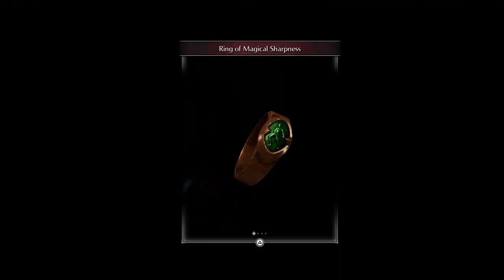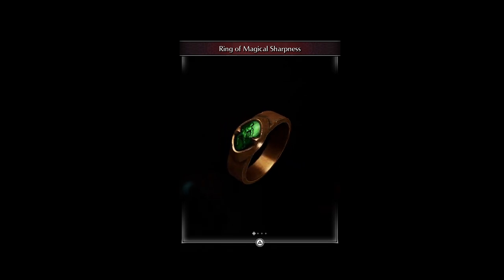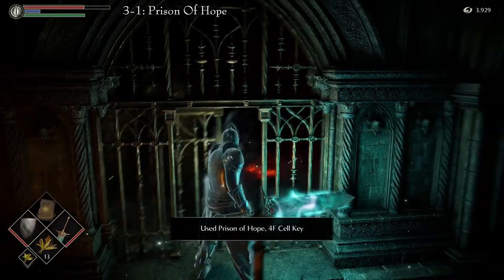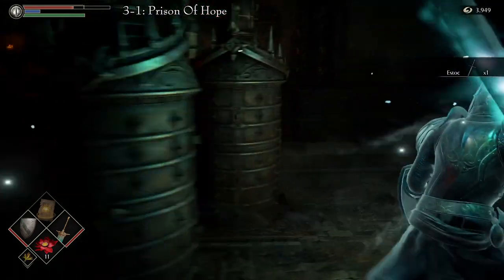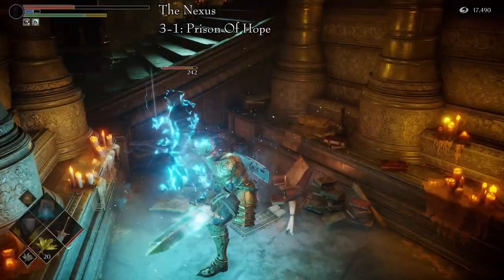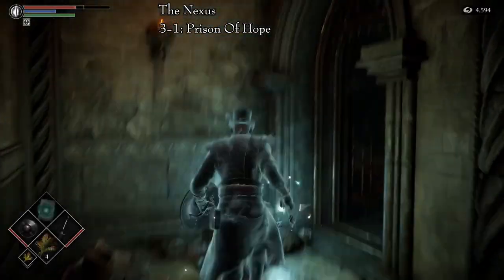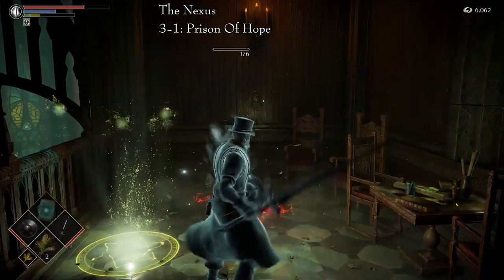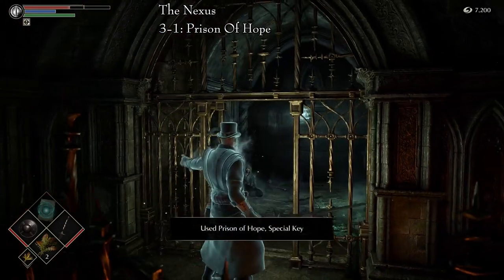The Ring of Magical Sharpness is a soft ring bearing a light green seal. It raises magical power at the expense of magical defense. There are two ways of obtaining this ring. The first is in Area 3-1, Prison of Hope. You will need the 4th floor cell key. While on the 4th floor, use the key to enter the cell with multiple Iron Maidens — specifically, the three of them bunched together. Open the furthest one to the left wall and a body will fall with the ring on it. Pick it up. The second way is in the Nexus — Sage Freik holds the ring. Kill him and get it from his corpse. To get Freik into the Nexus, we will need to free him. He is jailed in Area 3-1, Prison of Hope, on the 3rd floor. To open his cell, you will need to get the special key that is located behind the worshipper that revives the Fool's Idol. Take it back to Freik and free him. He will move to the Nexus.